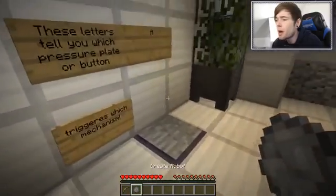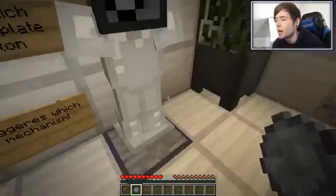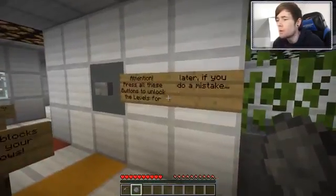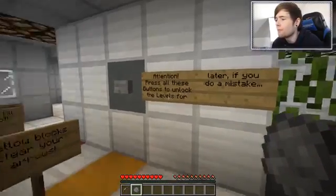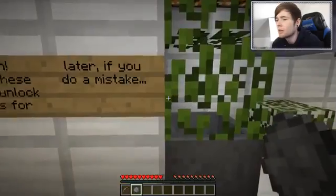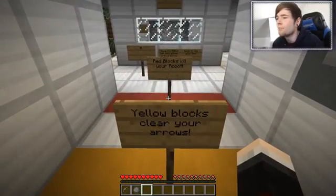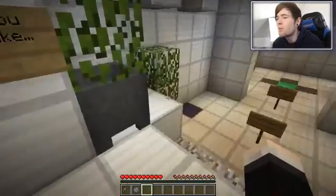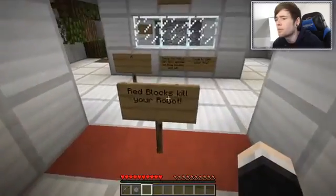That doesn't work. Oh wait, this is purple - there we go! Well done, sir. Let's move up and see what's happened. It says 'Press all these buttons to unlock the levels for later. If you make a mistake - yellow blocks clear your arrows, red blocks kill your robot.' I don't want that to happen. Why would I want to kill my robot? Let's see what happens.